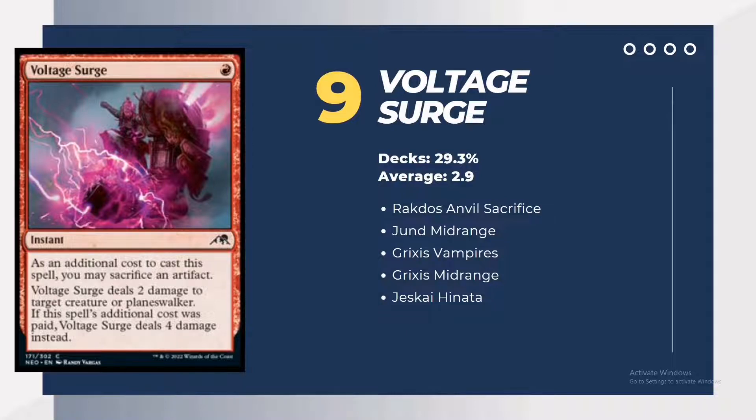Other archetypes using Voltage Surge include Grixis Midrange, Vampires Midrange, and Jeskai Hinata. With the current metagame producing a lot of artifact tokens, this makes the spot removal more efficient in dealing with planeswalkers and other high-toughness creatures.